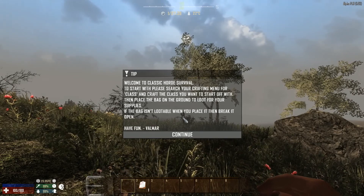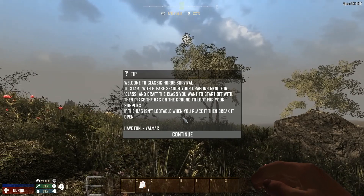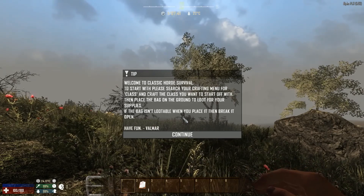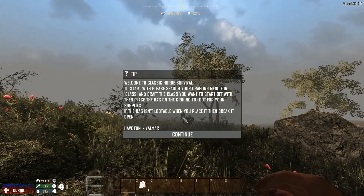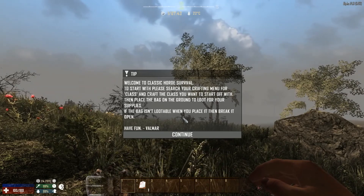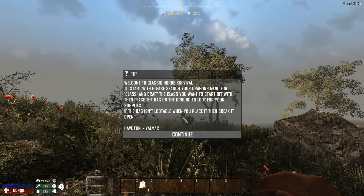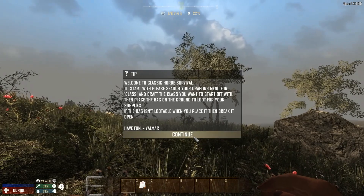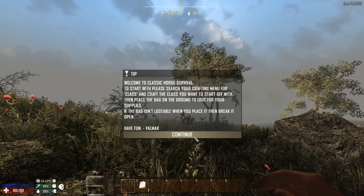Zombie spawns are much greater than vanilla. There are no SMGs, assault rifles, or sniper rifles - instead there is a pistol, shotgun, and a hunting rifle. The loot table has also been modified; there is a lot more ammo in the loot table, and there are no recipe books.